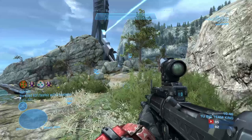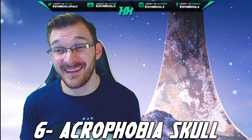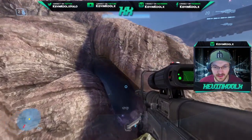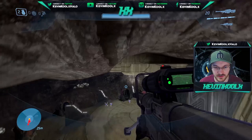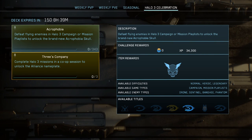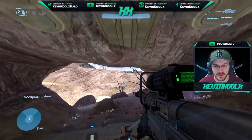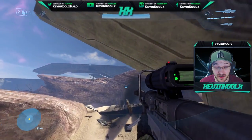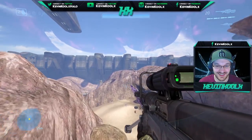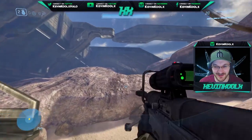Number six on this list is the addition of the Acrophobia Skull. I did release a gameplay video showcasing all the great stuff about it. Essentially it adds a jetpack — it breaks the game in just a really fun, silly way. I've played around with it and it's a ton of fun. But you have to unlock it in the MCC: the way you unlock it is by defeating flying enemies in Halo 3's campaign or mission playlist. You have to destroy 343 flying enemies — yes, 343 flying enemies. There are actually not a whole lot of flying enemies in the campaign, so there is one mission in particular that you'd probably want to focus on.